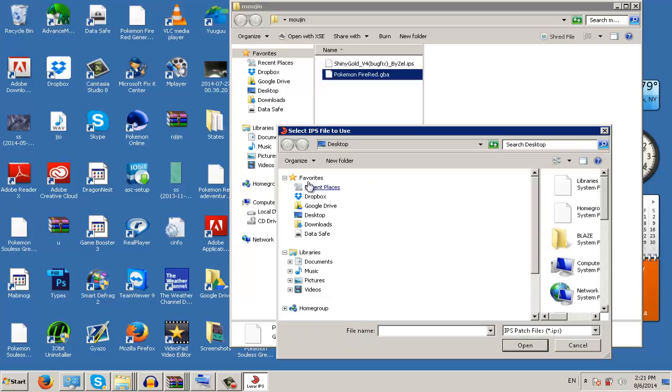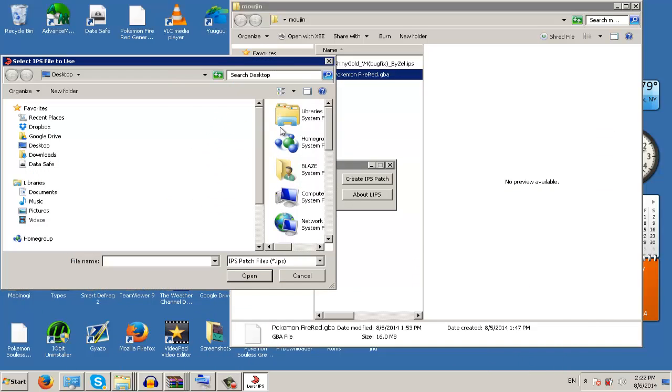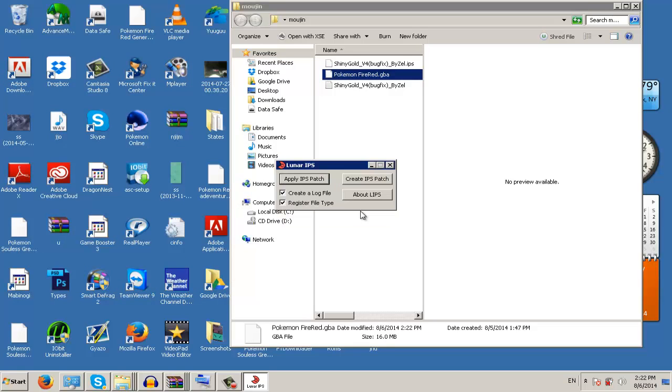First thing you do is click Apply IPS Patch. Make sure these two things are checked — it makes everything work better. Next, scroll down and look for the file in the folder you made. Click on where it shows the patch, then click on the game. That's all you have to do for the IPS patch.